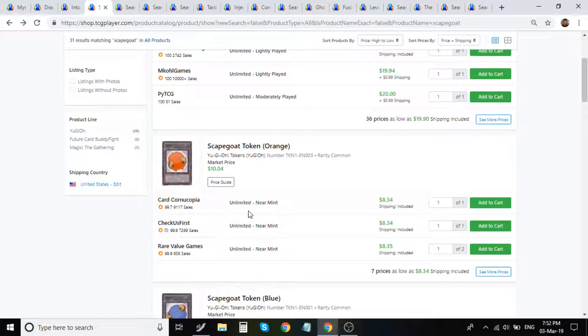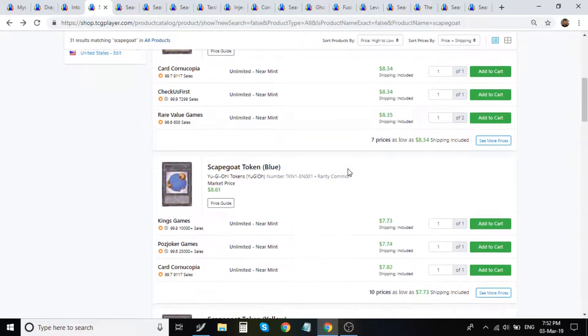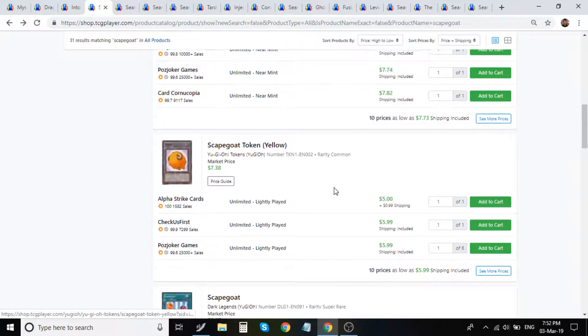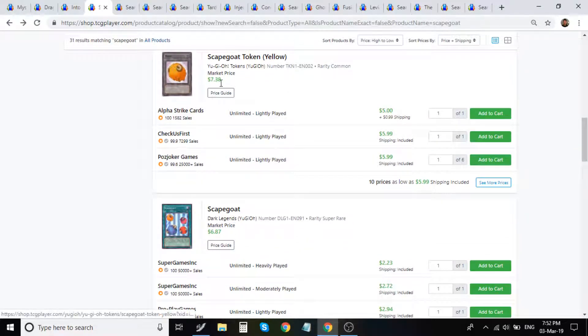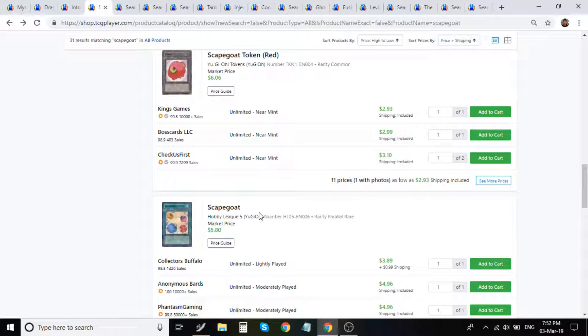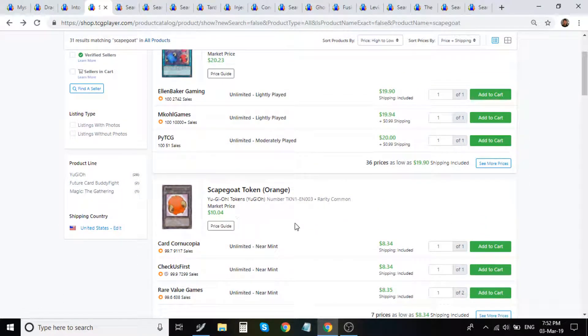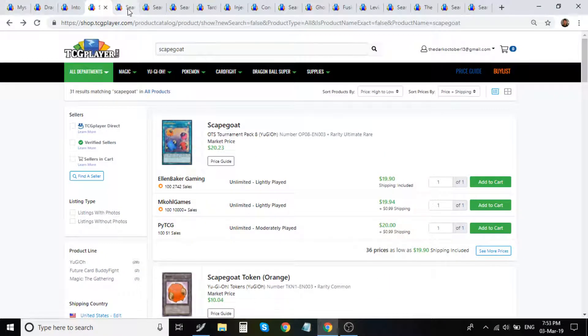If you have Goat Tokens, the commons are worth a decent amount of money. The orange is about eight dollars, blue is seven, yellow is five, and purple or red is around three. Just wanted to go over that — if you have common tokens worth a couple dollars for bidding cards, I love these cards.